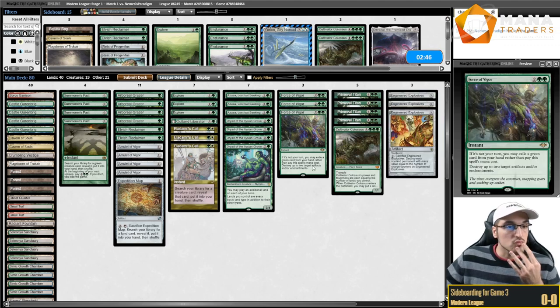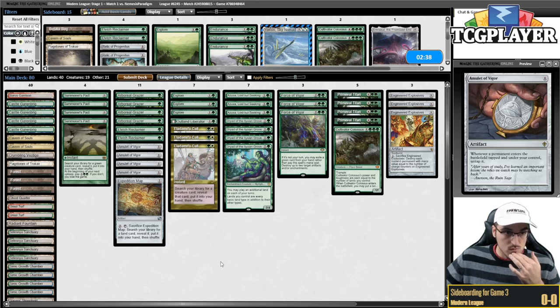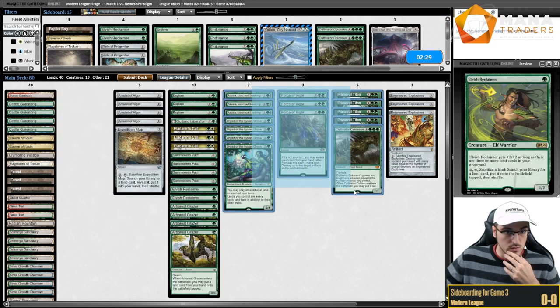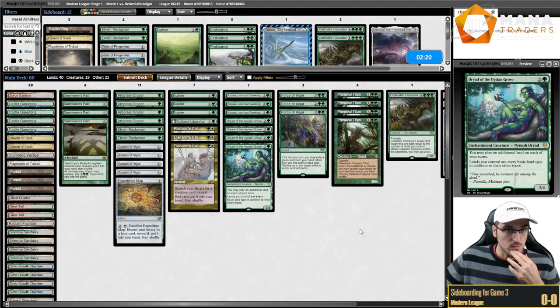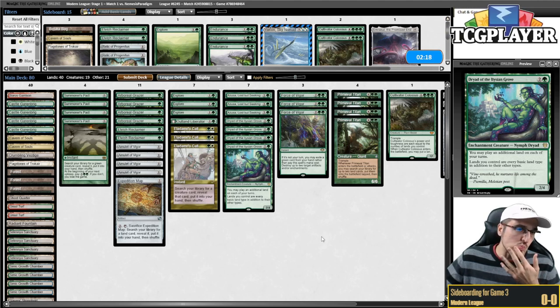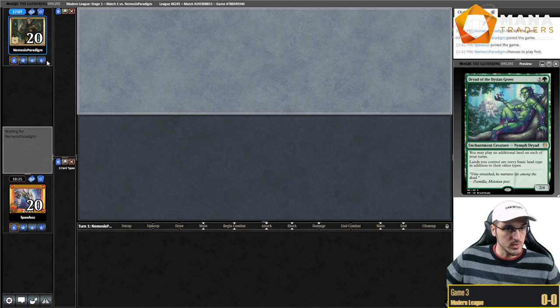Game three, on the draw. We have a healthy amount of green cards for Force of Vigor. The opening hand seems fine. Let's see how game three goes.